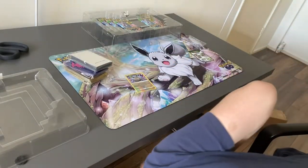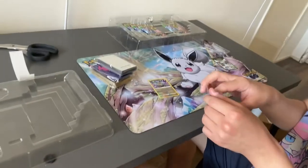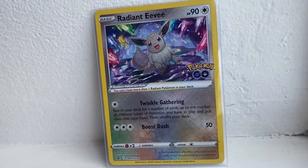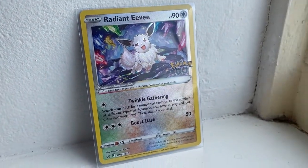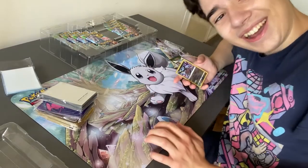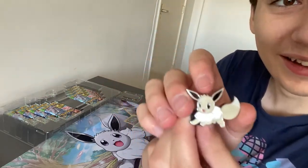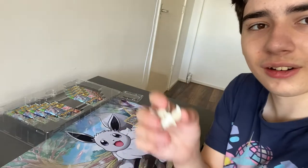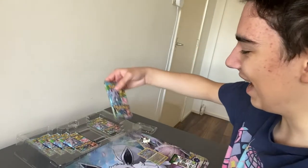I'm going to put an opening sleeve on it because this is a really cool card. It's still so shiny — look at it! I might add a fancy close-up in post-production, but that's really nice. The centering is pretty amazing. Yeah, this might be really good centering — oh, just one corner. We got Eevee, you're adorable! And then the pin — oh, that's such a nice pin. Look at that Eevee pin!